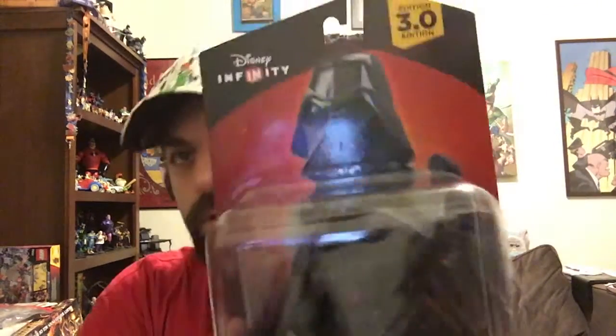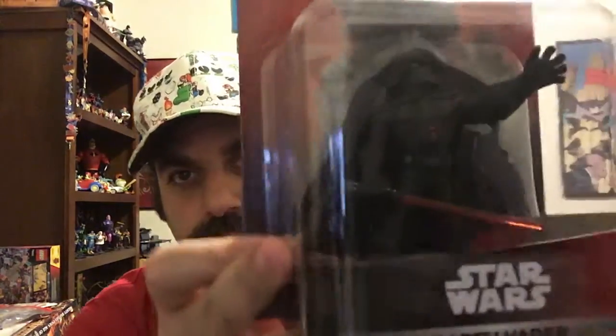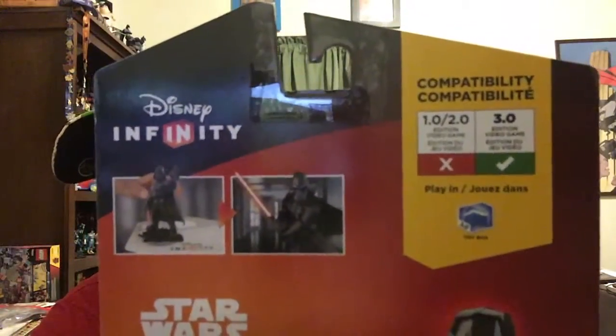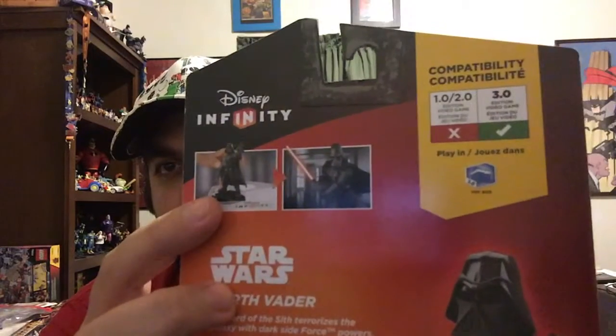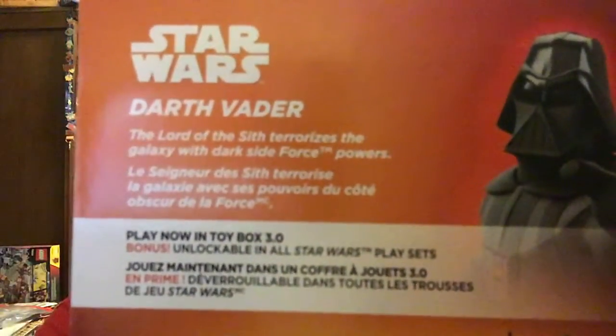You can see the in-game art of Darth Vader on the box. Looking at the back of the box — Darth Vader will only work with the 3.0 version of the game; he will not work with older versions. You can see a picture of putting him on the base to become Darth Vader, and then there's some dialogue about the character.